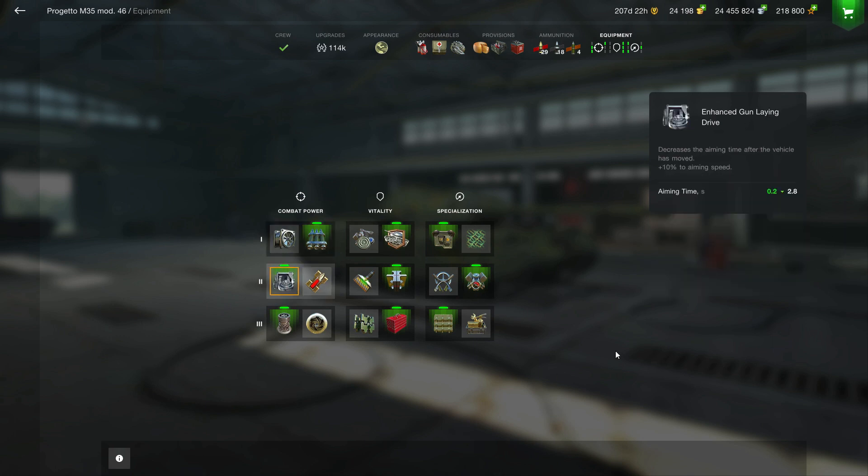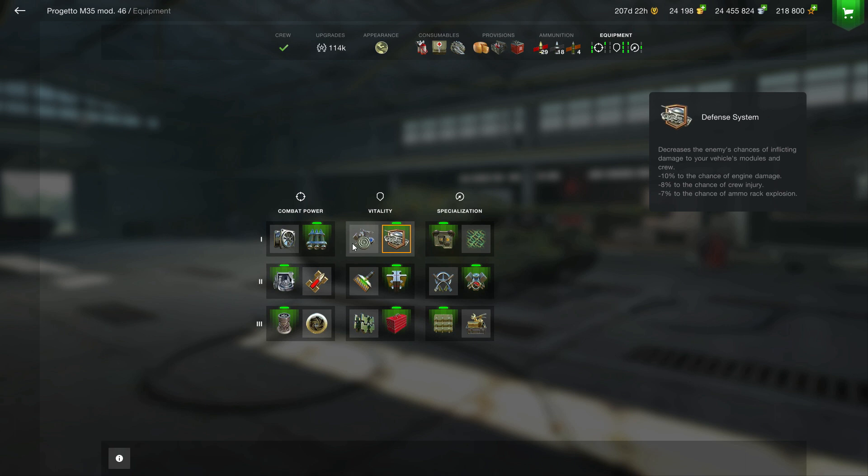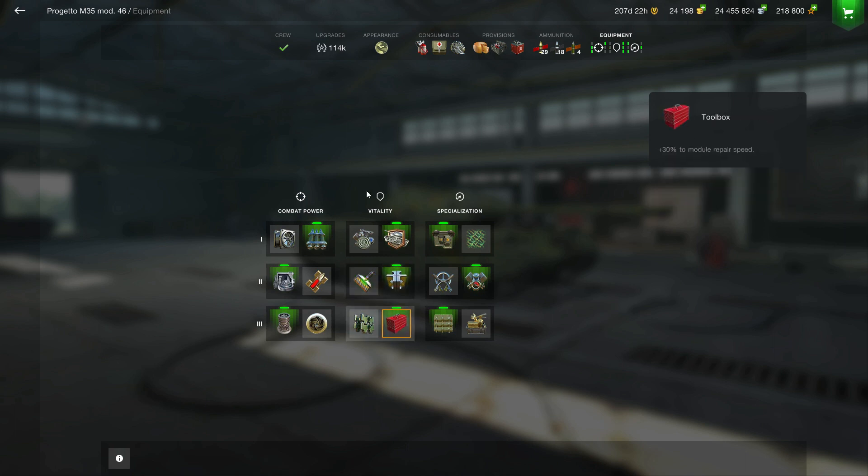I'm going for the enhanced gun laying drive and the vertical stabilizer to reduce my aiming time, because I don't see the point of gun dispersion when you have an auto-reloading mechanism — in 1.5 seconds it's not going to make a real difference. That's why I always go for aiming time. I also go for improved assembly instead of armor strength, because you don't have armor.